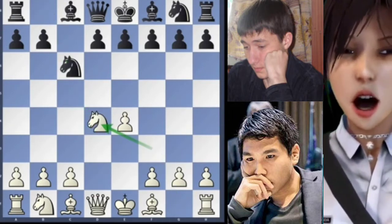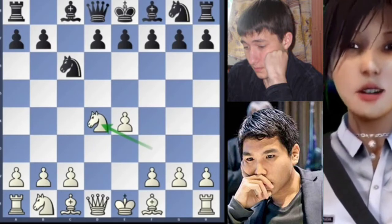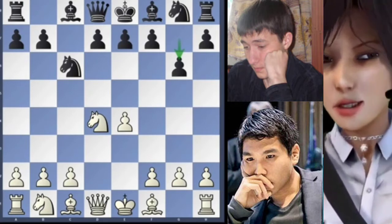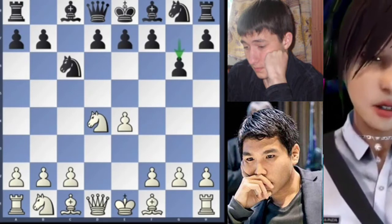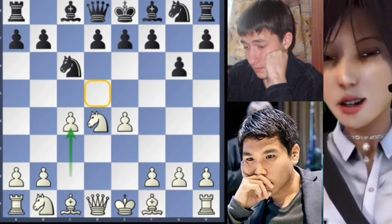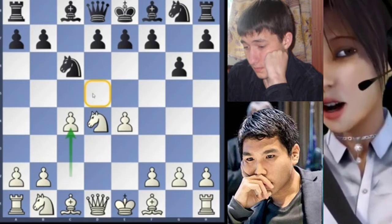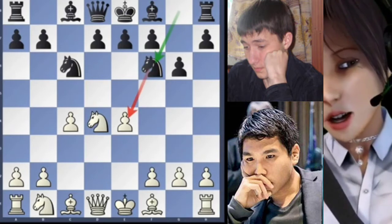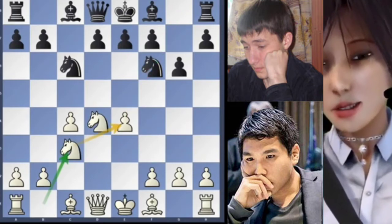C captures, knight captures and with an immediate G6 we are in a sort of accelerated dragon. Wessels will choose a setup with the Maroxi bind — C4, a bind against D5. Nf6 attacking the central pawn and here comes Nc3.